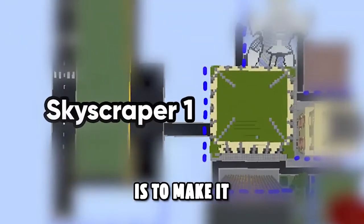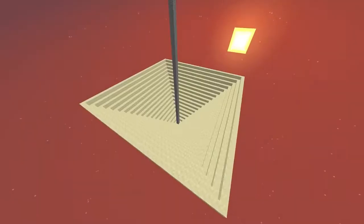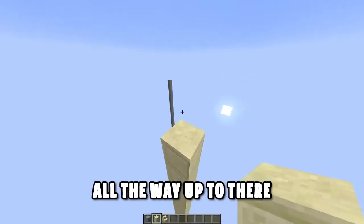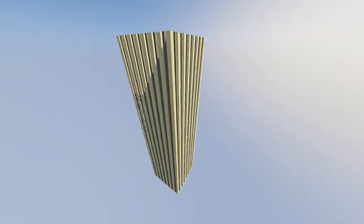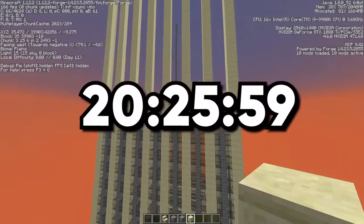My plan for the first building is to make it sort of like the Empire State Building. I've pretty much got the bottom layer done. We want to take that all the way up. It has a sort of weird glass effect on the side, so I'm going to use two different shades because I think that'll work best. This skyscraper could actually end up looking pretty good, but I need to hurry up because the clock's ticking away.